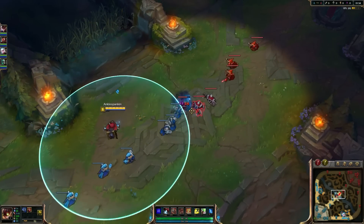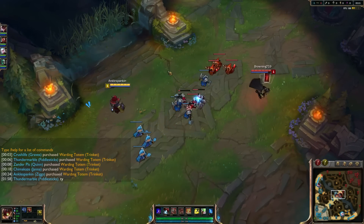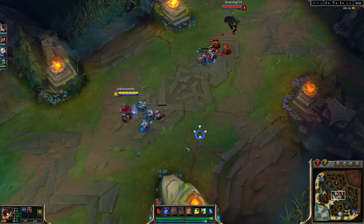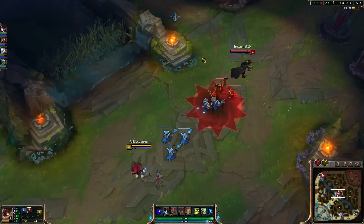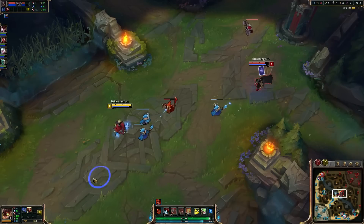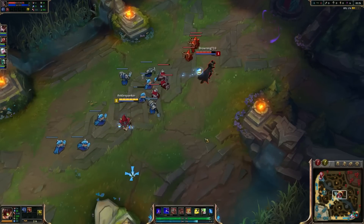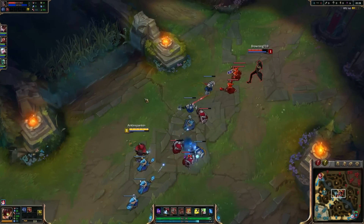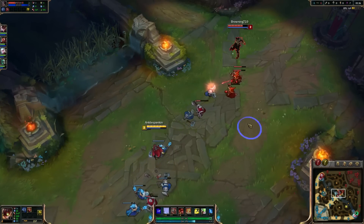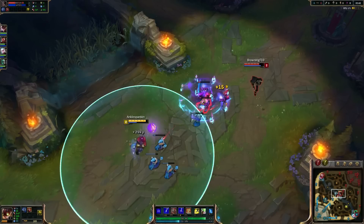The first time I played Ziggs with this skin I brought Ignite instead of a defensive summoner spell — absolutely horrible choice. I was never in range to use it, used it maybe twice the whole game. This game I'm trying Heal. We're against Twisted Fate running Ghost-Heal. Barely missed my Q but let's watch that red card come out — dropping a Q to push him out a bit.